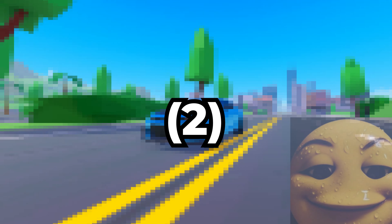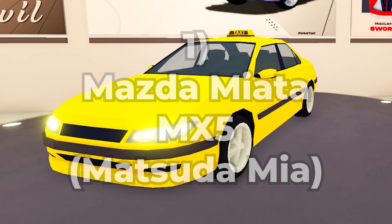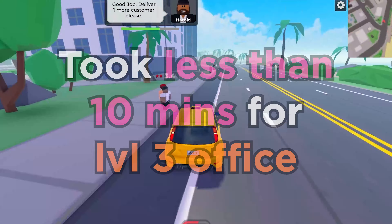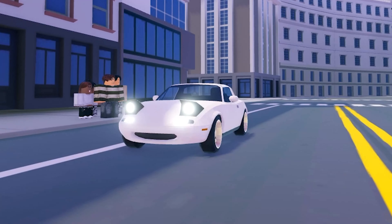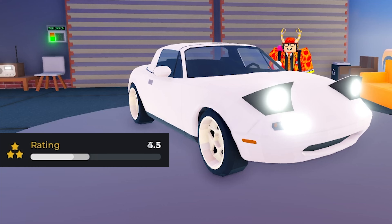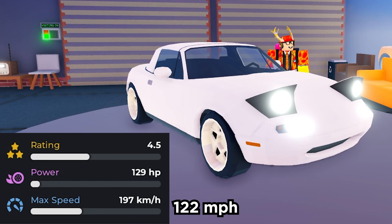There will be a lot of praise due to how good these cars are. Starting with the first car you should buy as a new player — Mazda Miata. With only $4,000 and unlocked at level 3 office, which only takes less than 10 minutes to reach, you can have a cool car with cute headlights. It only has a 3.3 base star rating and 4.5 max star rating, 129 horsepower, and only 197 km per hour.